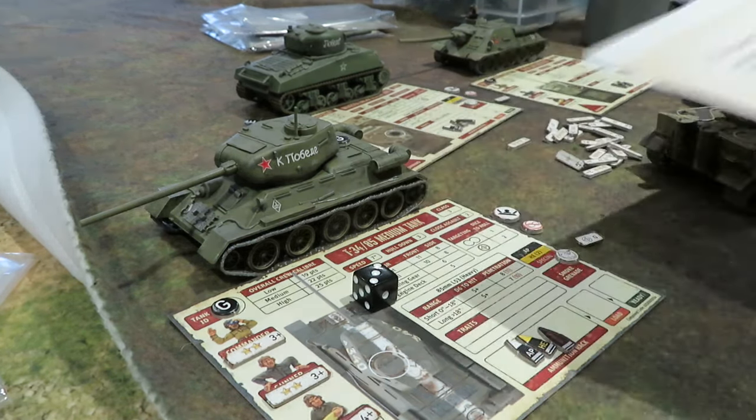Number five is the Jagdpanther. He has a halt order and an HE round ready to fire. He decides to fire the HE shell into the nearby orchard to try to clear the ambush terrain. His HE value is two so he gets 2d6, needing a five or six. He gets neither — the shell hits nothing important. The Jagdpanther is now empty. End of Action Phase One of Turn Two.